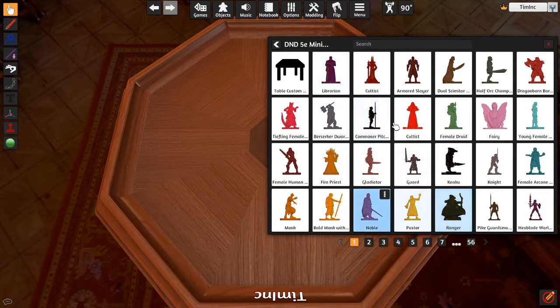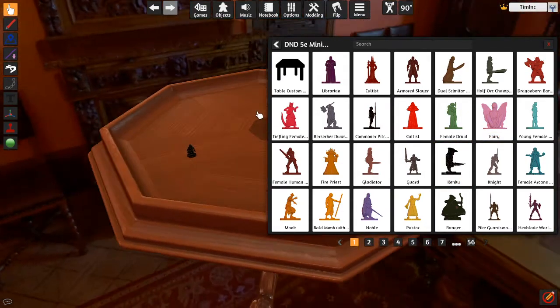If I drag this over here real quick — let's say I wanted my kenku here — I just click, drag, and drop. Voila, it's in the game.